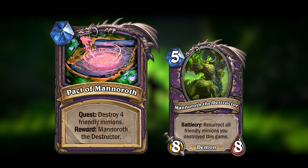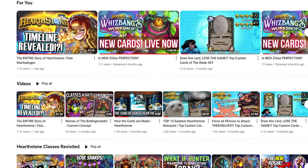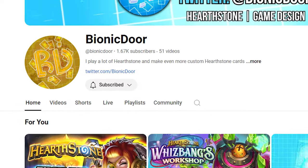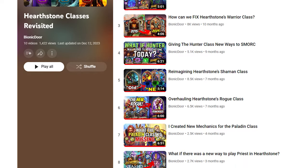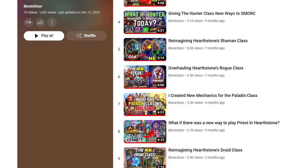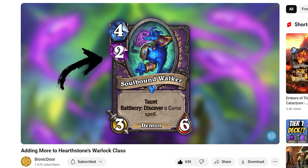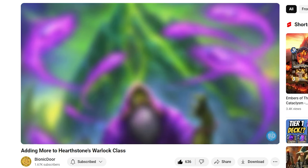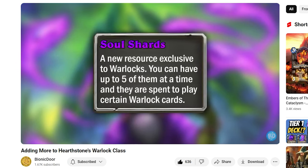Well, that's the end of my Warlock Overhaul. Let me know if you thought I improved the class. Before I end the video entirely, I want to point your attention to the Bionic Door channel. He also has a series where he overhauls Hearthstone classes, called Hearthstone Classes Revisited, which is actually the series that inspired me to make my own version. You should really check out his Warlock Revisit — it's one of the best in the series. It has a new resource called Soul Shards, and you get to choose how you gather these shards. I'll leave a link to the episode in the description below.